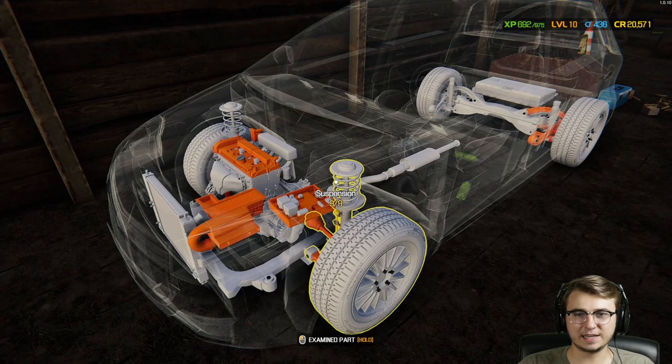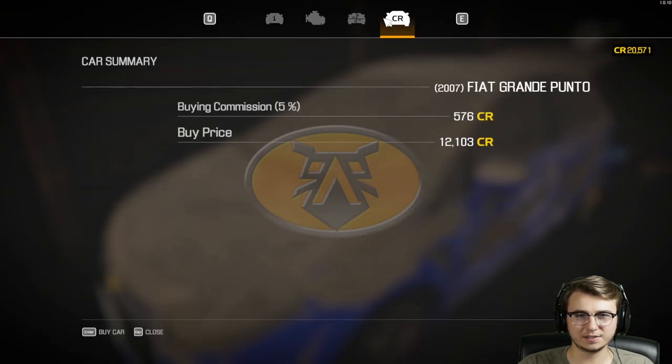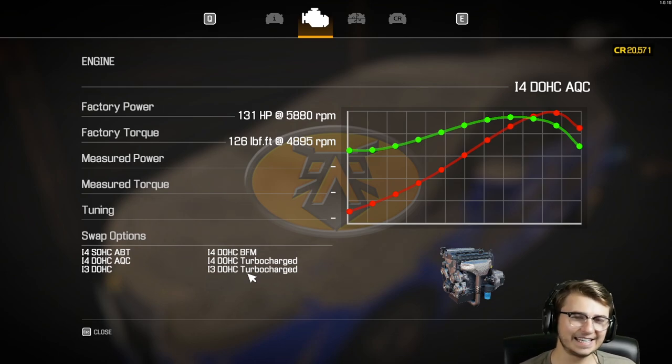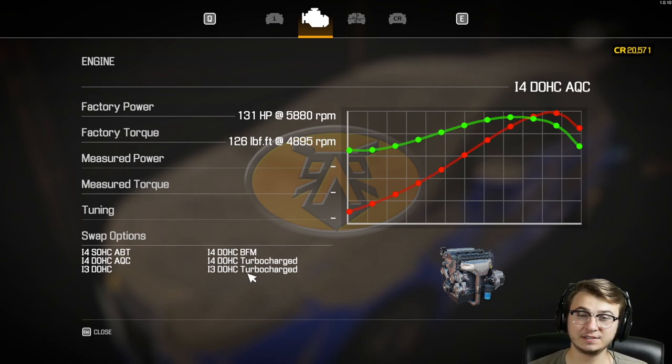Can we swap the engine in this with something else? It does have possible swaps. But we don't have an engine stand yet or even an engine hoist, so we would have to build up the entire engine inside the engine bay — which means disassembling the original engine inside the bay as well. Maybe swaps don't really even matter. What does it have — an AQC inline-four dual overhead cam that only makes 130 horsepower? We're gonna try the last barn.